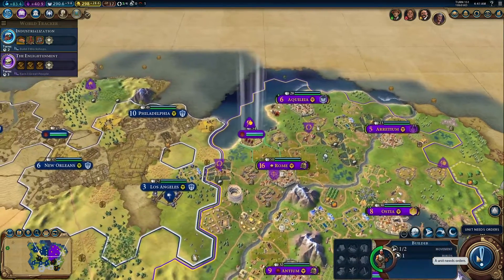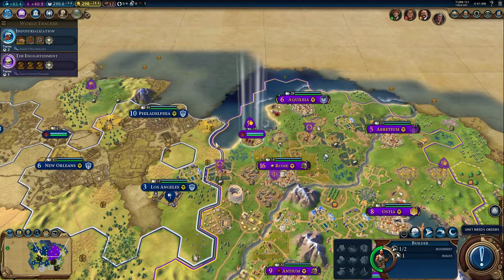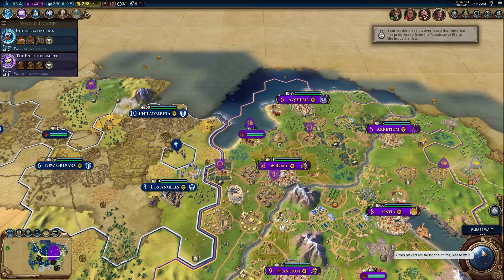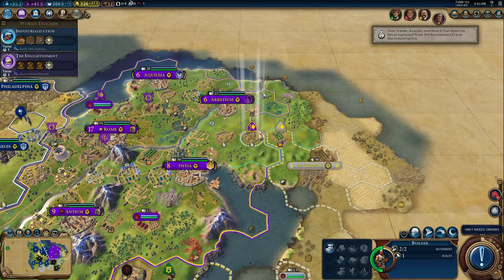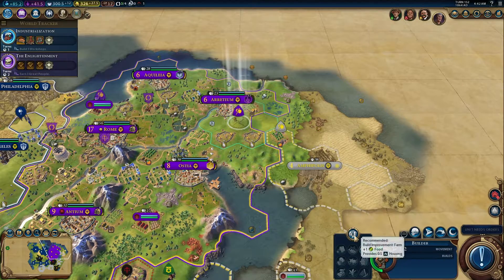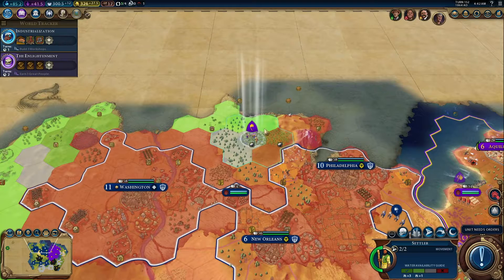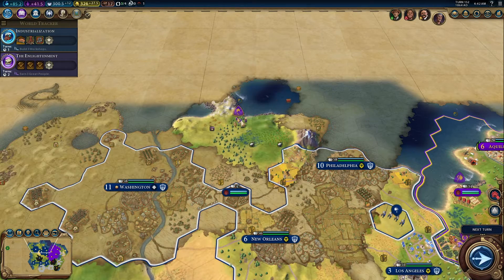What unit needs orders? You've only got one build charge left, so go make a farm. Farm. Alright, where are we settling? Let's settle right there.